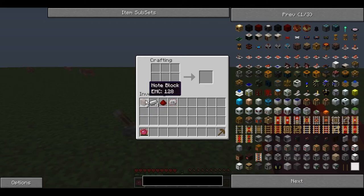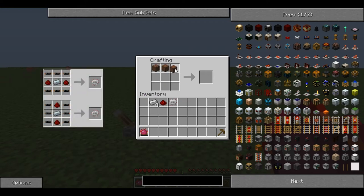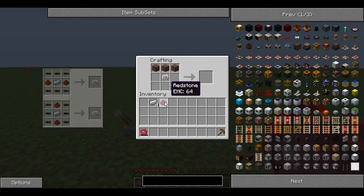To make this you need three note blocks, four iron ingots, one redstone dust, and one electronic circuit. Place the note blocks across the top with the electronic circuit in the middle, the redstone below the circuit, and iron filling in the rest of the spaces to produce one Howler Alarm.